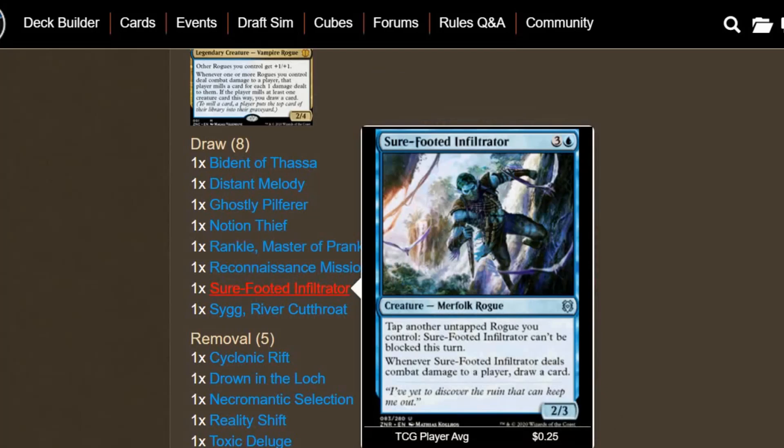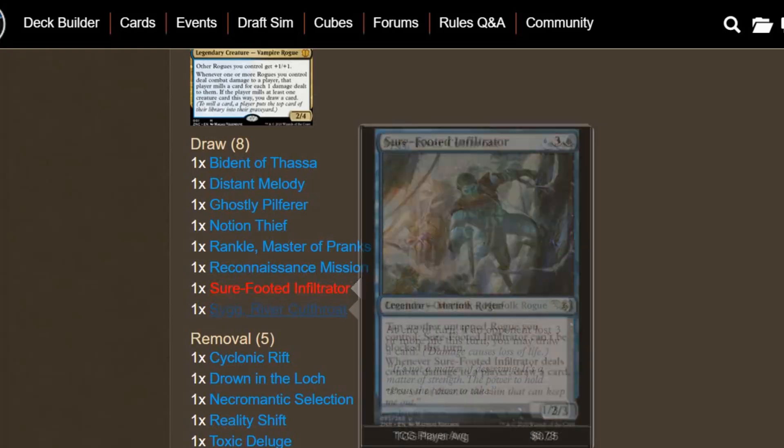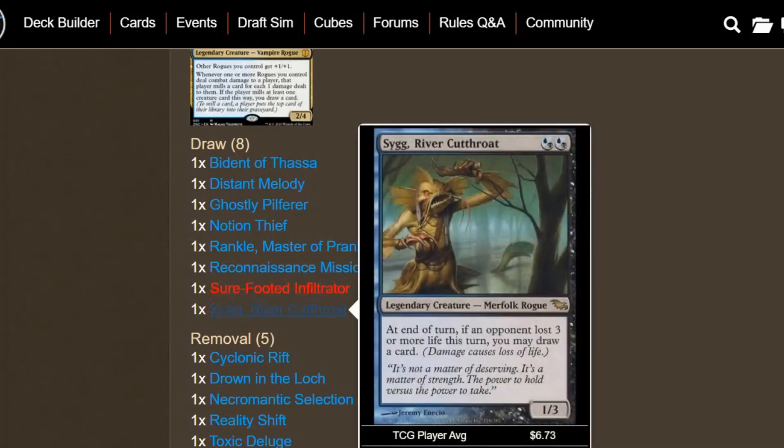We have Sure-Footed Infiltrator for 4 mana: tap another untapped Rogue you control and Sure-Footed Infiltrator can't be blocked this turn. Whenever it deals combat damage to a player, you can draw a card. Pretty sweet. We also have Syr Konrad, the Grim — each turn, if an opponent lost 3 or more life this turn, you may draw a card. If something is causing opponents to lose a lot of life, you're going to be drawing a bunch of cards off this too. Card draw, suffice it to say, is not really a big problem.